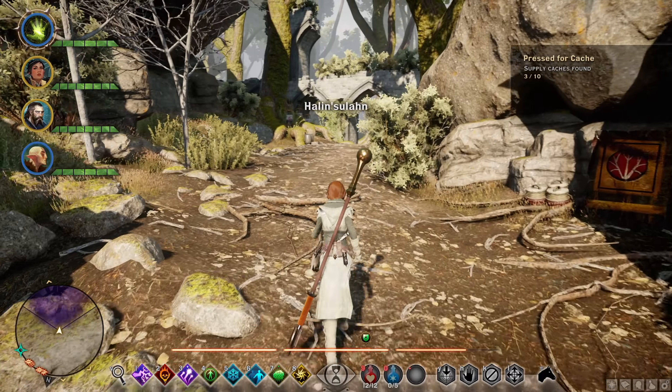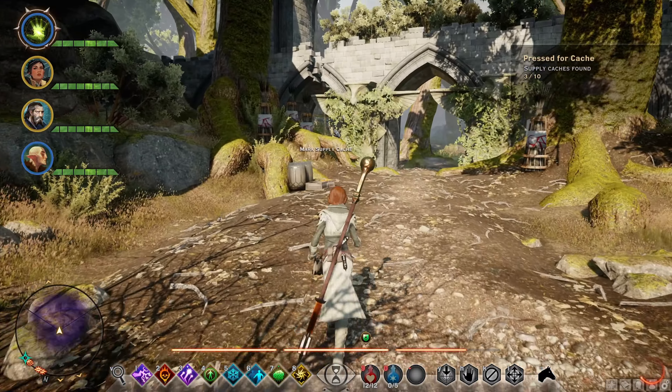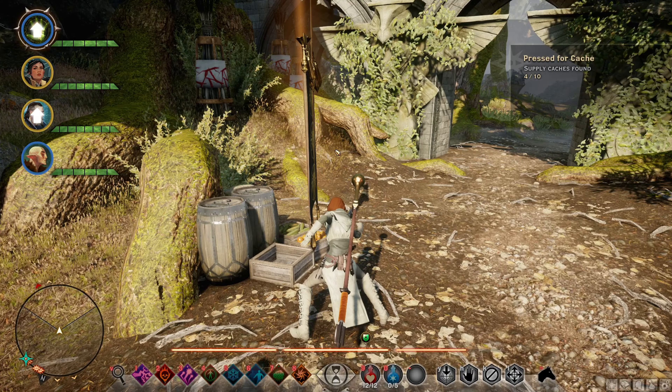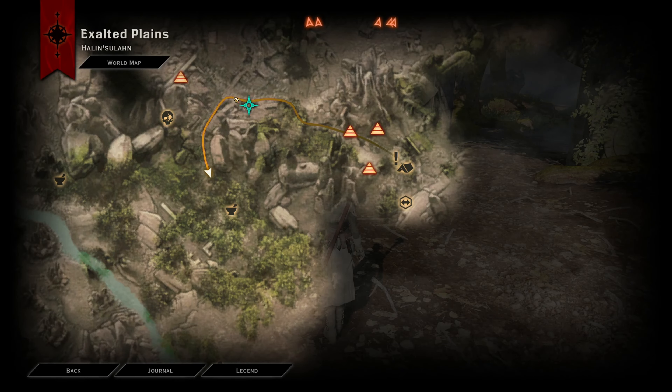Next up, we're just going to travel to the Path of Flame camp, right on over here. For the next few caches, from the Path of Flame camp, you're just going to want to head on over here like I did.